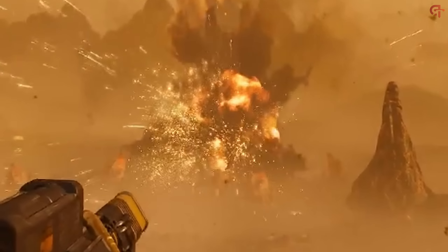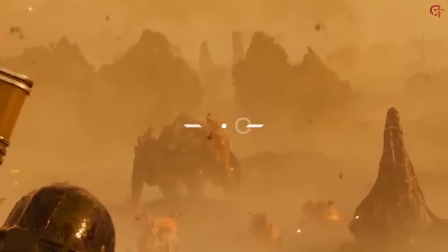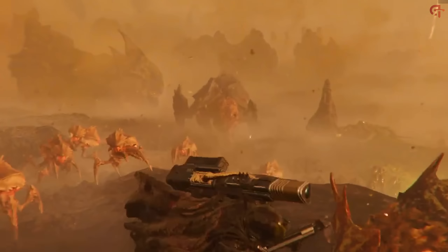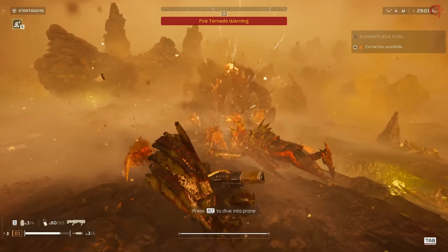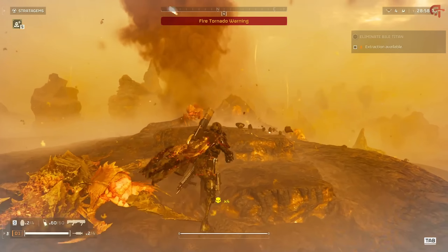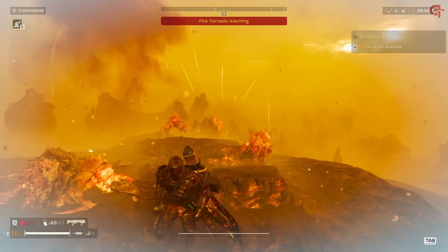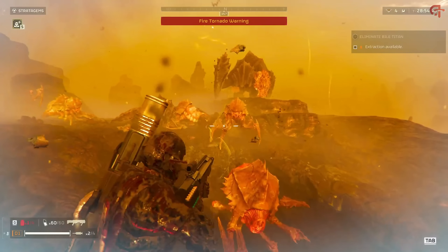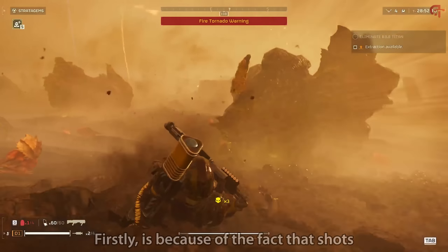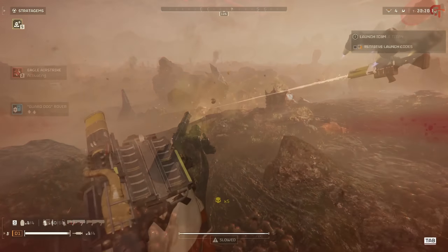One shot from this strips off the leg armor, and then you can switch to pretty much any other gun in the entire game and a few shots is going to take them down. Before I talk about how it fares against every other bug and bot, a few key aspects of this gun you should be aware of — and why I believe it isn't overpowered, it's just very powerful. Firstly, shots do take a long time to charge. Unlike the Railgun, you can't just charge it for half a second and then blast everything to pieces.